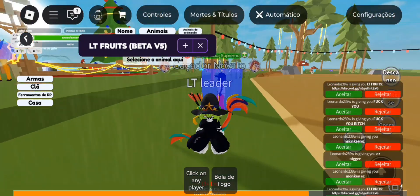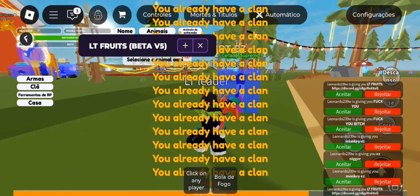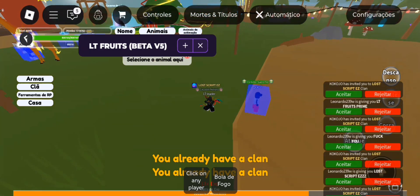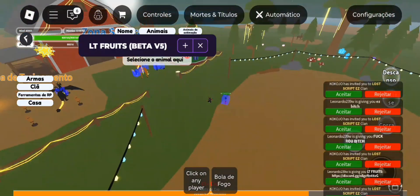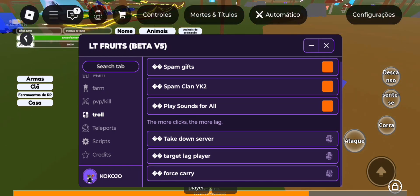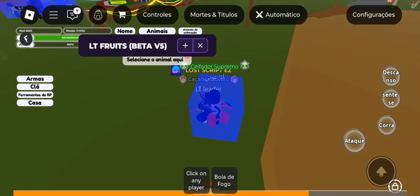I recommend activating spam clan too — that way it's better. Let's go to play sounds for all. This option sends very loud sounds and everyone can hear them — very good for trolling. The takedown server option stops everyone on the server and leaves the server with a delay.